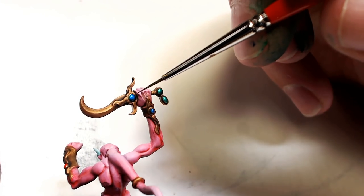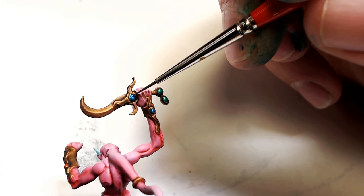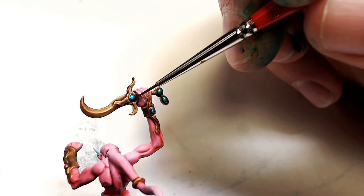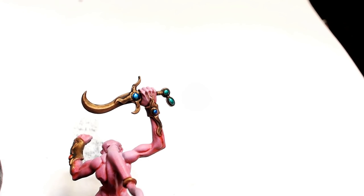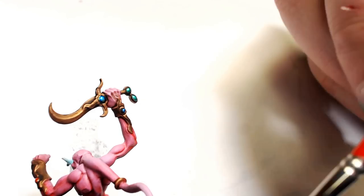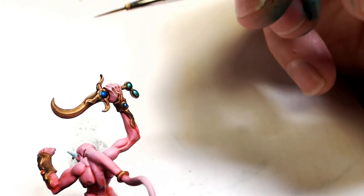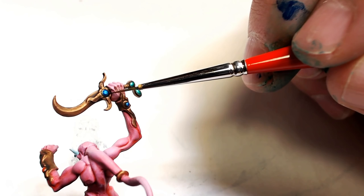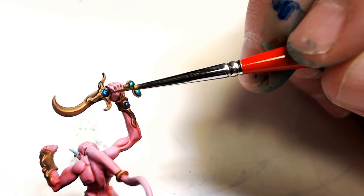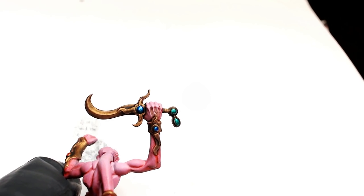I've always been impressed with GW technicals — Typhus Corrosion, Rust, the Oxide colors. I love them. And now they've got a new thing to add to my arsenal: these gemstone effects. You can play with it, move it around — you definitely get enough time to manipulate it. I even experiment as we go on: I throw a little water on the brush to see if I can remove excess. Right here I'm trying to remove a little bit of excess blue to see if that works in reverse — and it does. So you can manipulate them, and you get that shine.